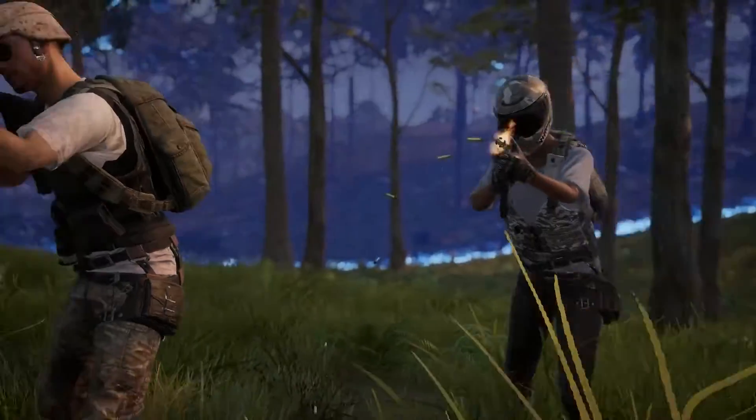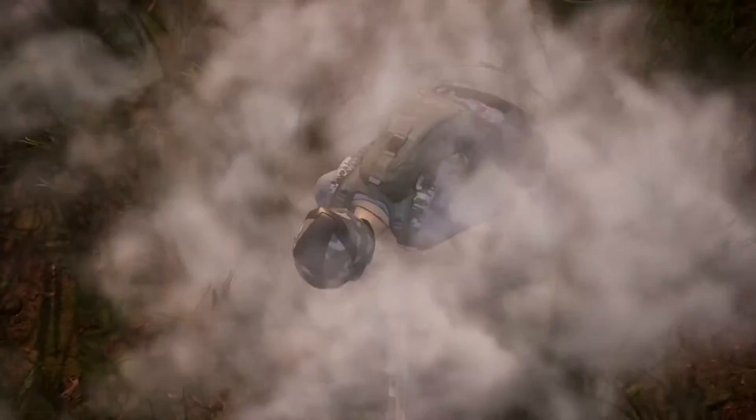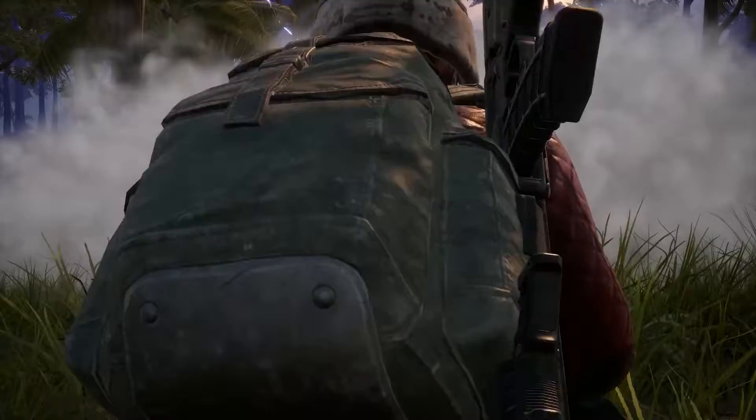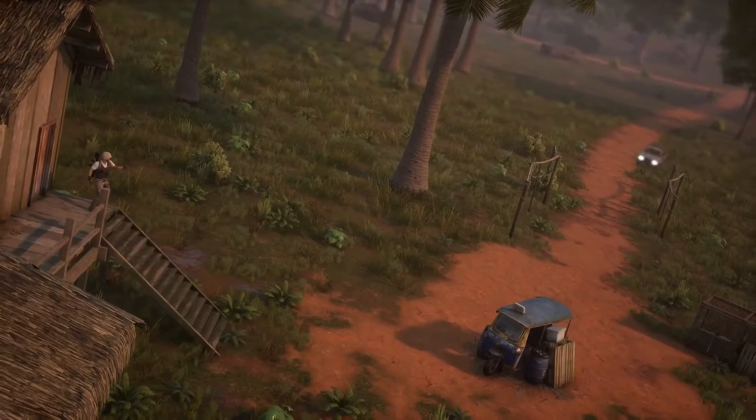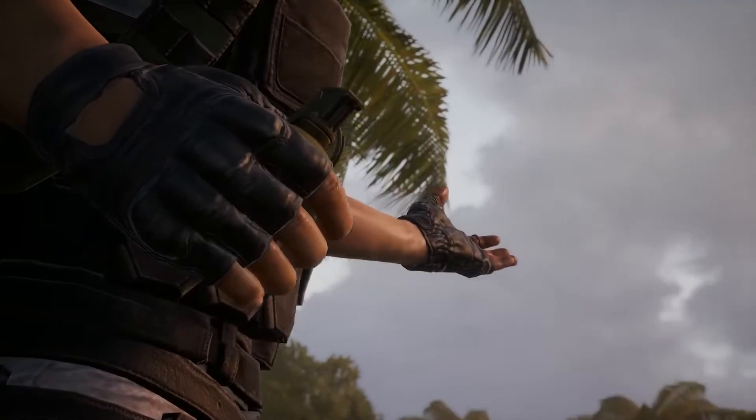Smoke grenades aren't just for escaping. Use them for quick cover to revive your teammates, but be careful because enemies can take advantage of it too. Frag grenades go boom, but it's five seconds before they do. It's good culinary practice to cook them before serving.